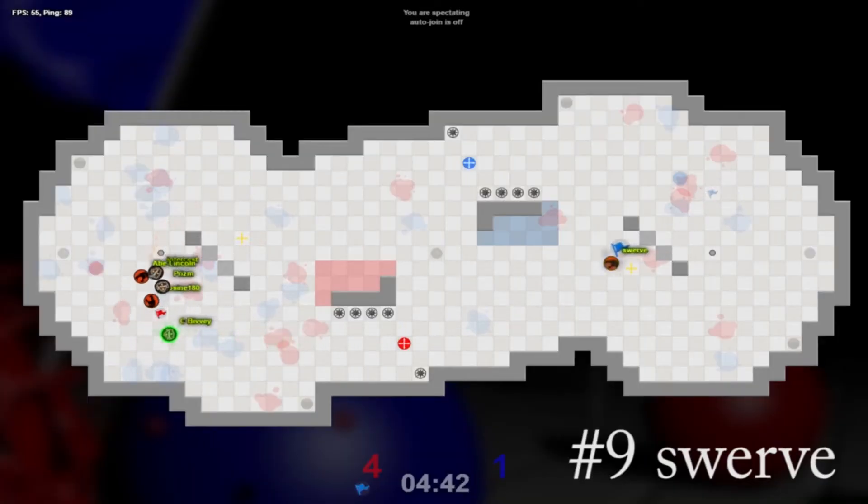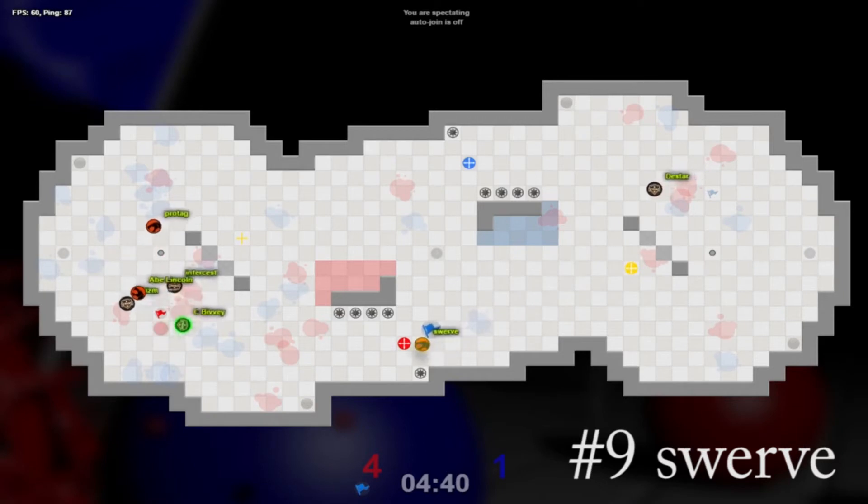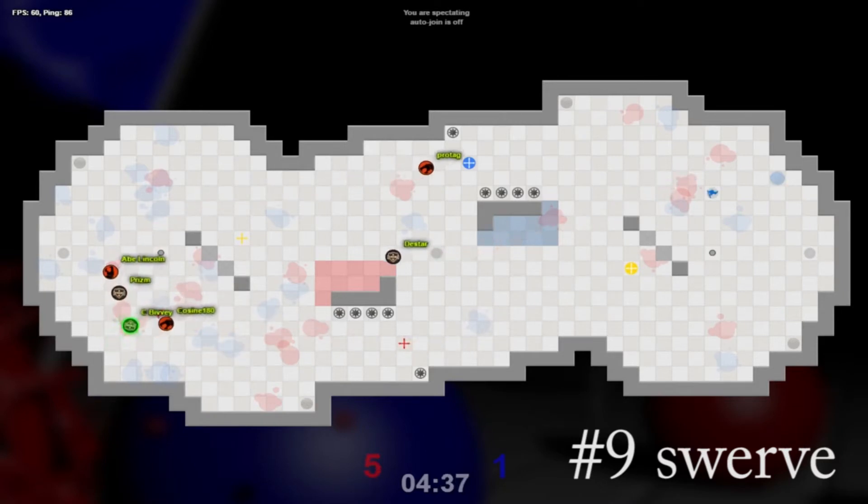At number 9, we have Swerve again. Cosine caps, and Swerve has the Rolling Bomb re-grab. He's going to boost into base and blow everyone right out of the way to capture the flag.